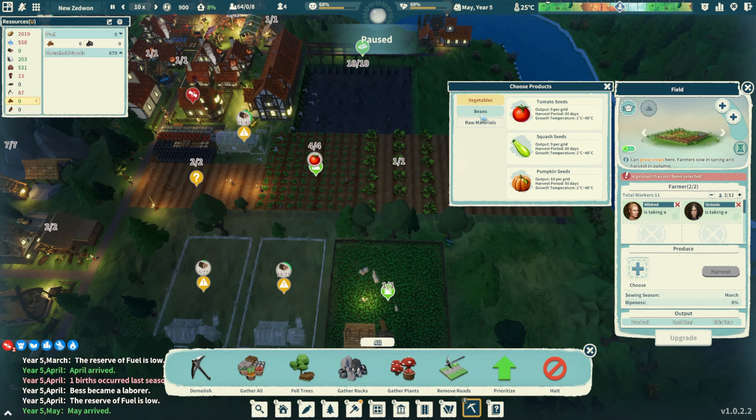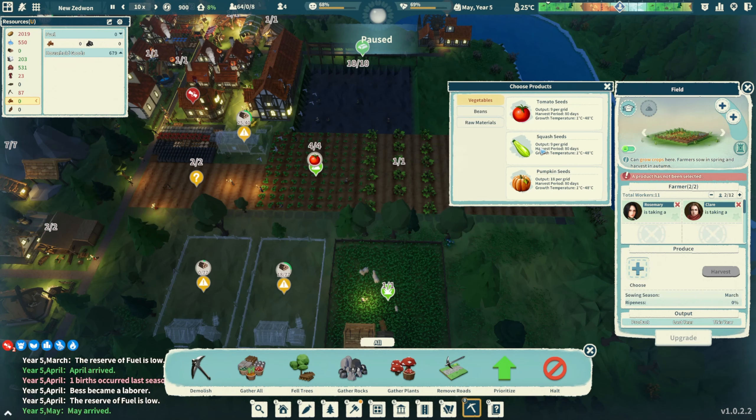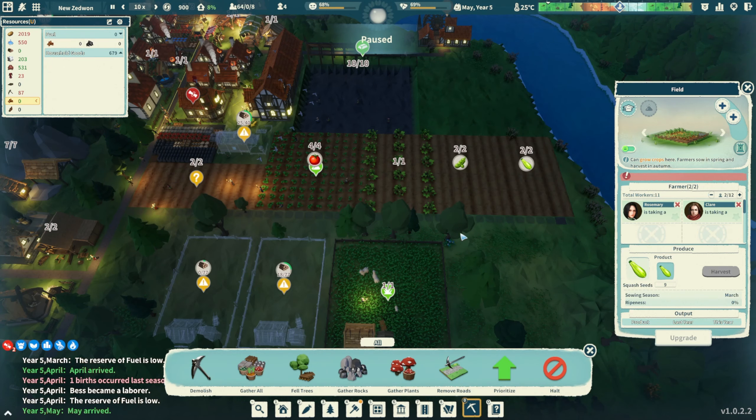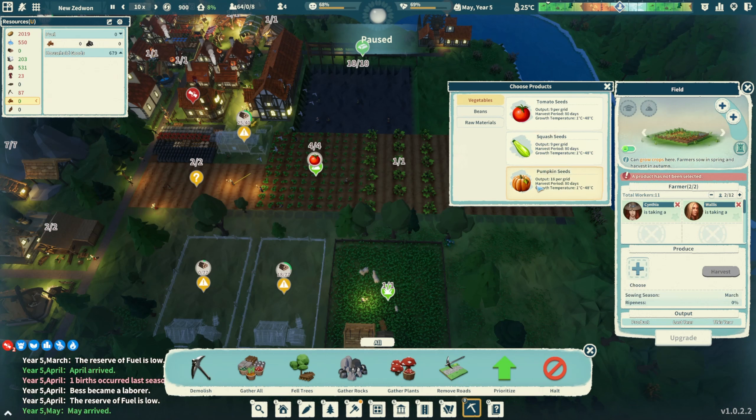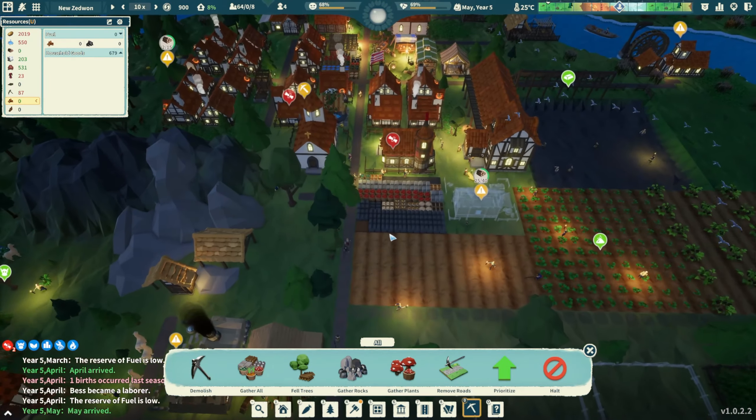Our fields got planted! We've got vegetables - tomatoes going there. Let's get some beans, flaxseed... let's go ahead and get squash. We already have tomatoes, maybe pumpkins? Are pumpkins edible here? We'll get pumpkins there - we'll have all the different foods going.